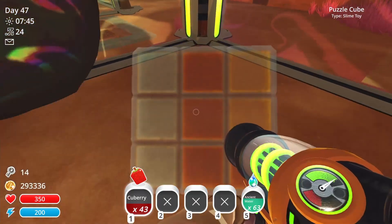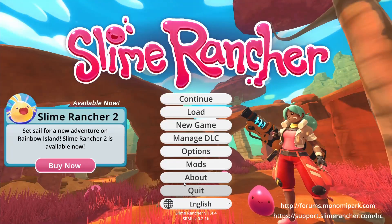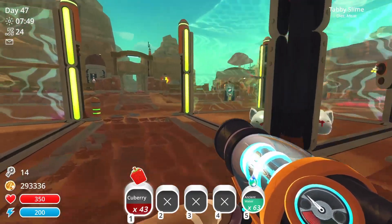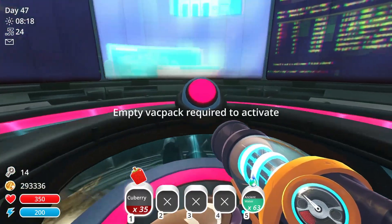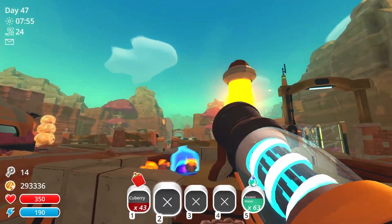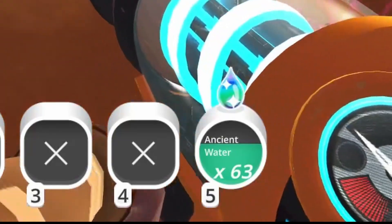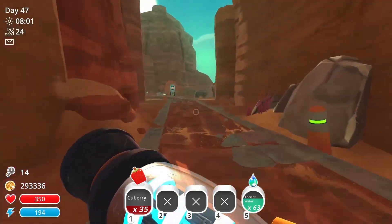Now, with that disclaimer out of the way, let's check out the mod. I began, of course, heading to Victor's workshop, only to learn that I have stuff in my inventory. If you guys are wondering how I managed to get ancient water without it expiring faster than guacamole, I used a cheating mod.